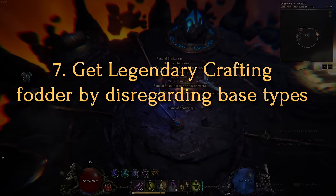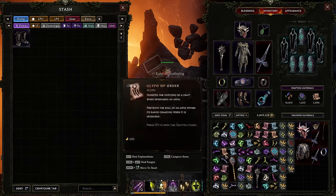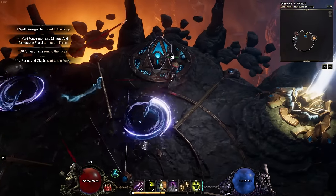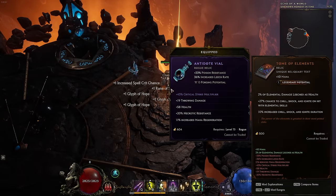Disable your base loot filter when hunting for legendary crafting fodder. Item bases are not relevant when you want to smash an exalted item into your legendary potential uniques, so it's a good idea to make a rule that shows all base items for that specific item type when hunting for legendary fodder. We hope these tips bring you a lot more fun and efficiency playing Last Epoch — and remember, there's no wrong way to play a game. If you're having fun, you're doing it the right way. Thanks for watching, and try to die less than I do.